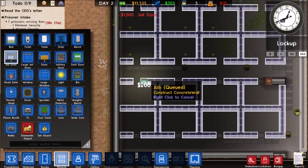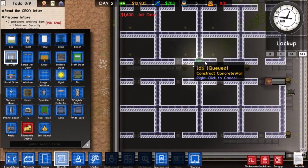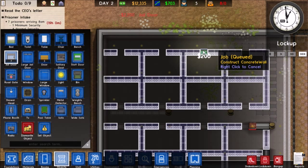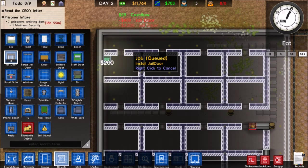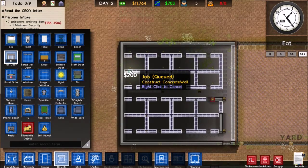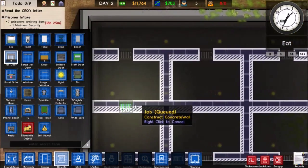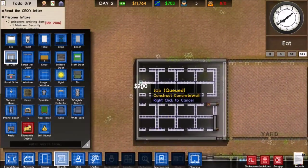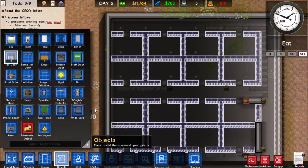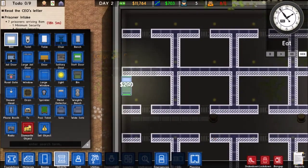The minimum security guys are going to get really nice cells. For medium security I'm going to do the same size I usually do, and then max security will get really, really bad cells. Minimum security is going to have it pretty relaxed and nice — they're going to love it.